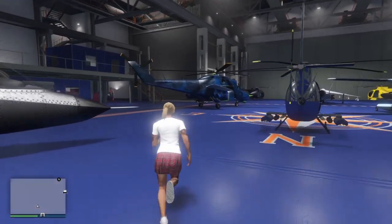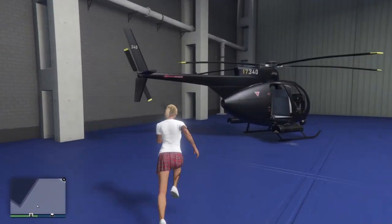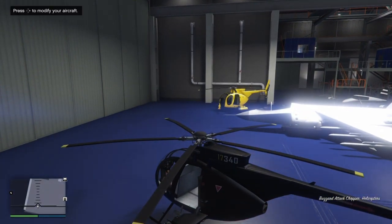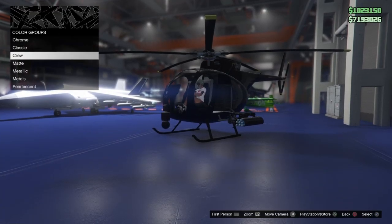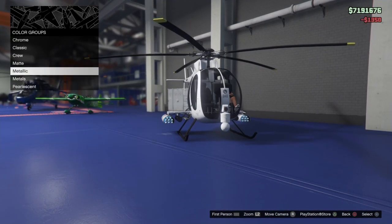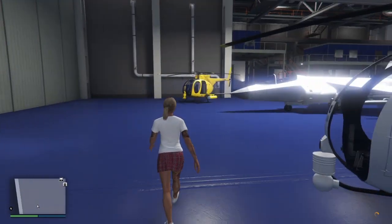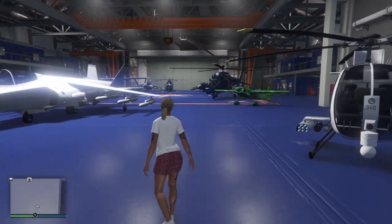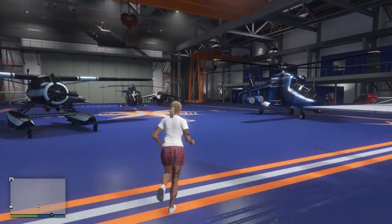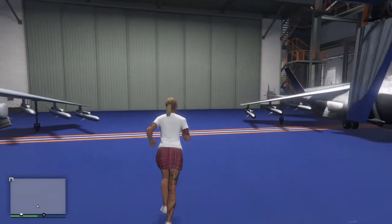Go to the Buzzard we just called in, pop in it, and you can customize it — do whatever you want with it. With the Buzzards all you can do is change the colors. Really, that's all there is to it. We've now got four Buzzards rather than the original three. You can do it with Hydras, you can do it with Buzzards. I haven't tried it with anything else, but I'd imagine if you want two, three, or four of anything you can probably do the same — whatever you can call Pegasus for.